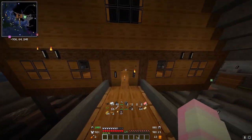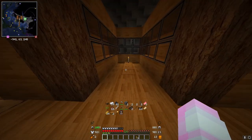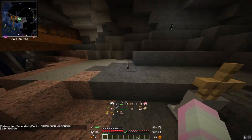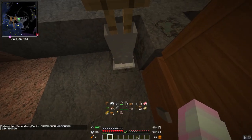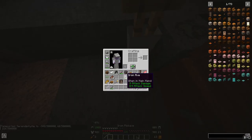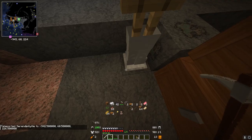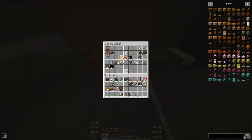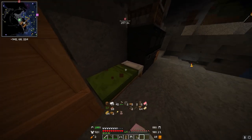I need to set a waypoint here now and actually call this home. So I should have two homes. I will actually take these — what is that, oak door? I don't know if I really want that kind of oak door.